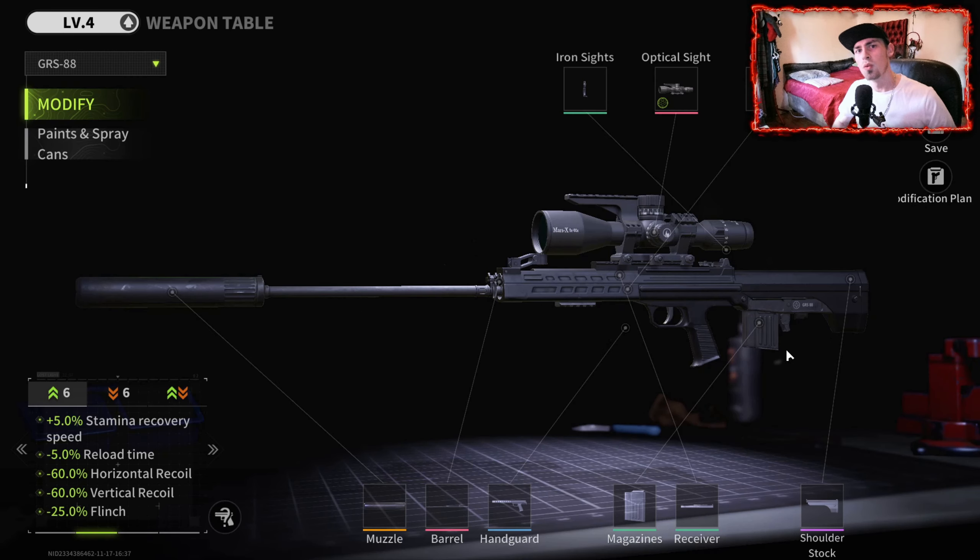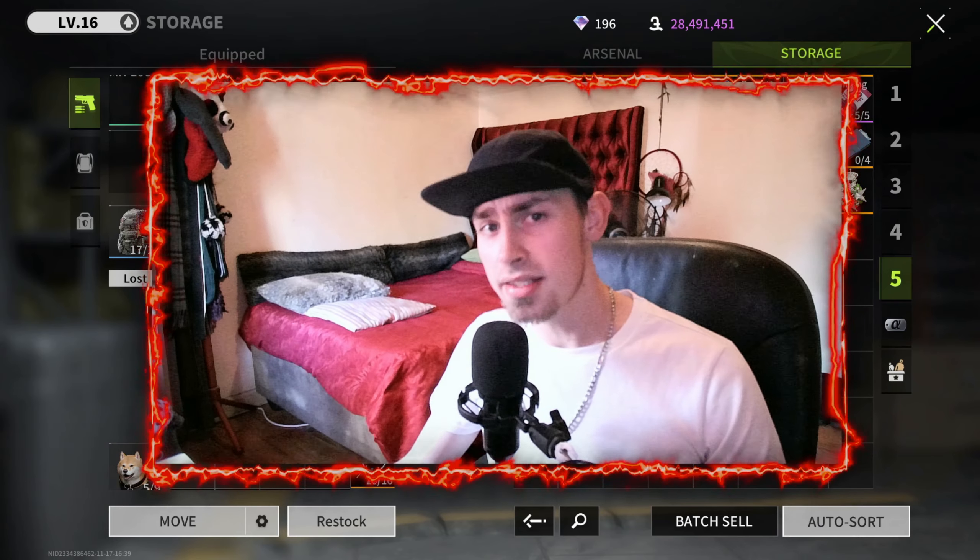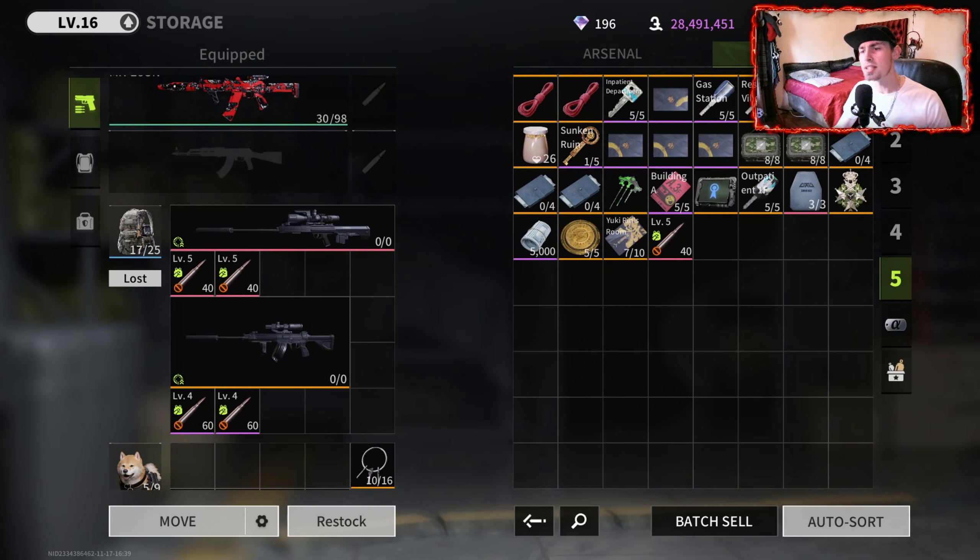The second change that I've noticed is regarding the overpoweredness of katanas. You now need to activate an ability to be able to cut incoming bullets. Instead of just charging and swinging, you need to activate this ability to have a short period of time in which you are able to cut incoming bullets.